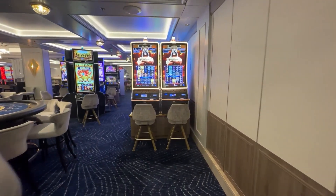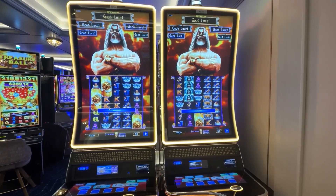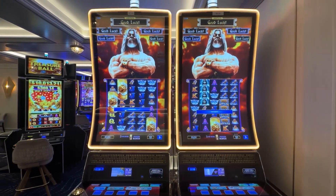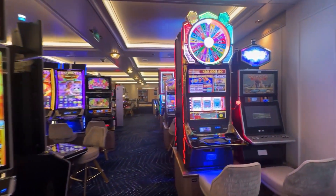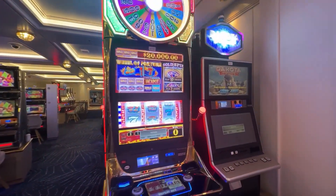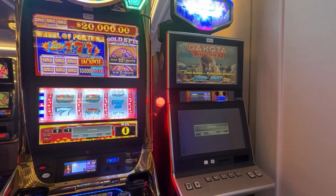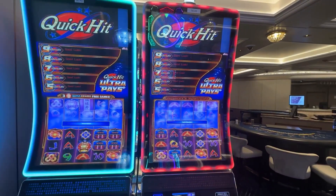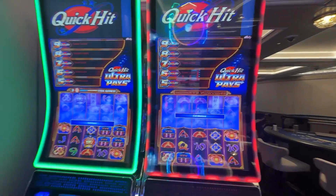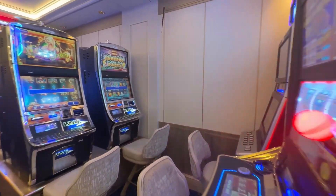Turning around and coming up on the other side of the casino, straight ahead we have two more Chronos games — I like those and so does John; they're fun to play and we usually have decent luck on them. On the opposite side of Chronos we have another Wheel of Fortune and a Dakota Thunder. The Wheel of Fortune is one dollar denomination. These are two Quick Hits — the Quick Hit Ultra Pays — the board expands when you get a bonus, and those are one cent denomination.